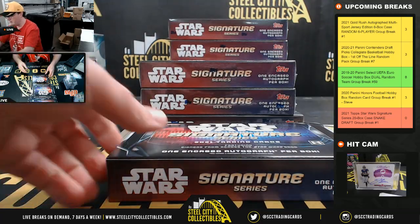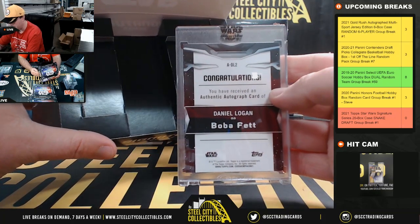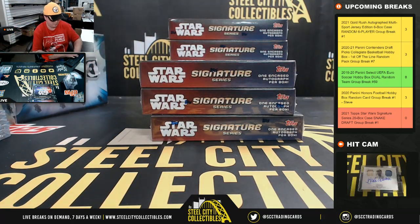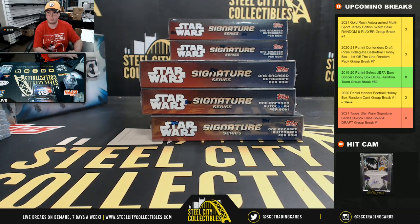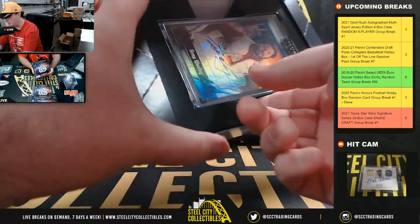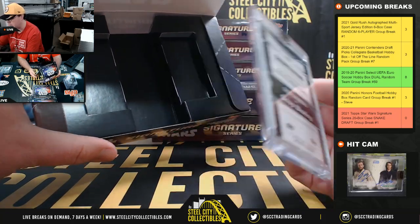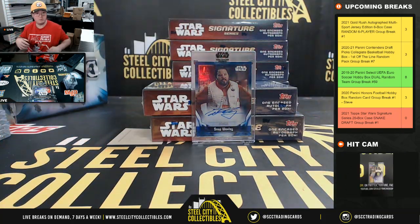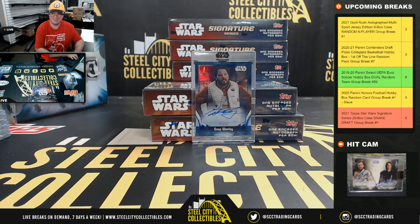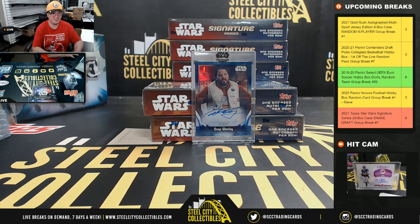Box number 12, we've got a young Boba Fett here — it is Daniel Logan. The original Chewie too. Box number 13, Greg Grunberg as Snap Wexley, number 24 of 50.